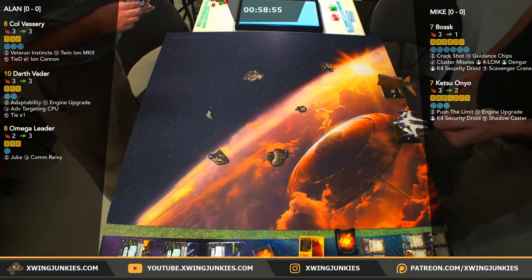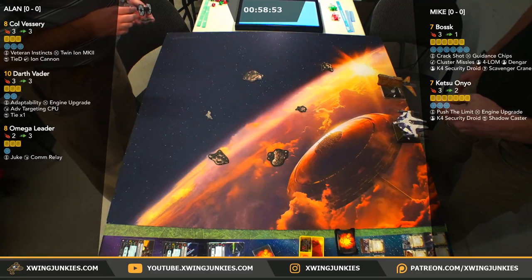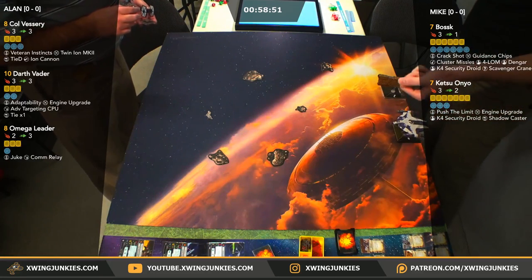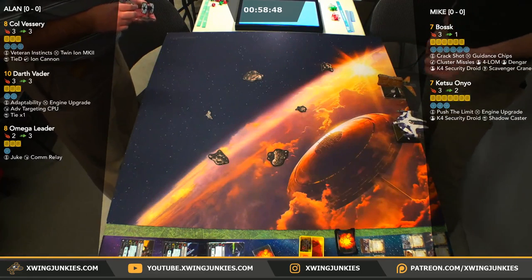So all the Imperials will be moving before Scum here. Mike sits up in the middle of the board, looking to just slip through these two lanes in the middle of asteroids here, hopefully maybe pulling the Imperials in there.